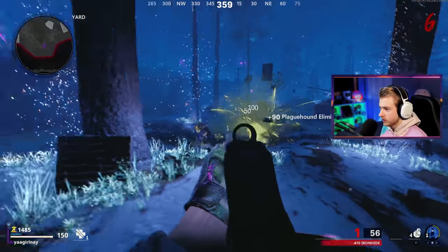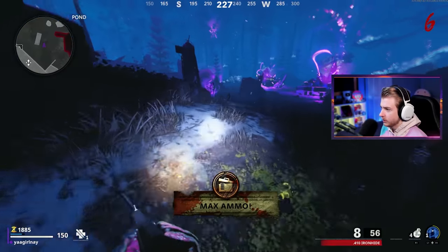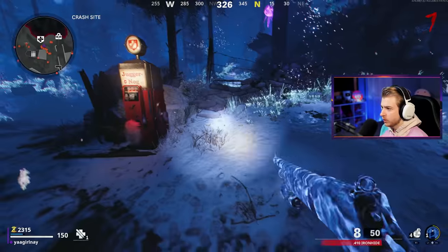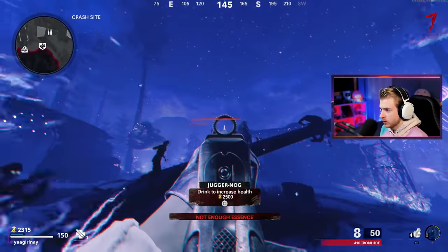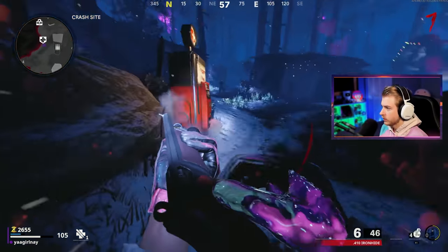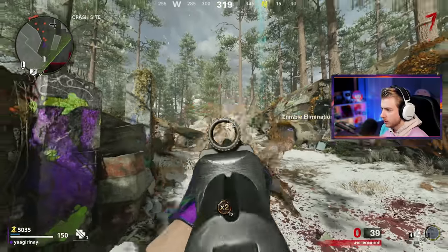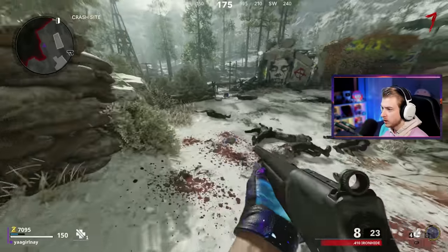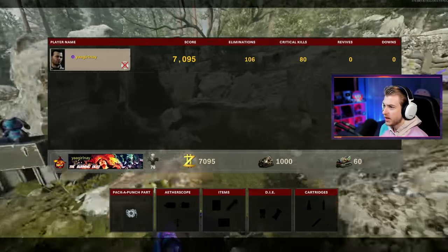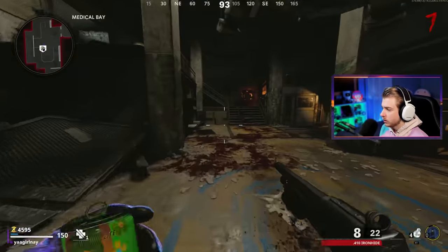Hellhounds — discount hellhounds — still just as annoying in this game. Give me my max ammo please. We got a megaton spawning already. I'm actually about to aether shroud and get some free crits, but it's not looking great — I can't aim. The megaton only dropped double points but I'll take those all day. I'm gonna take this time to go buy dead shot, definitely need it sooner rather than later. We're only at 80 crits out of 108 eliminations — not that bad for the iron hide.